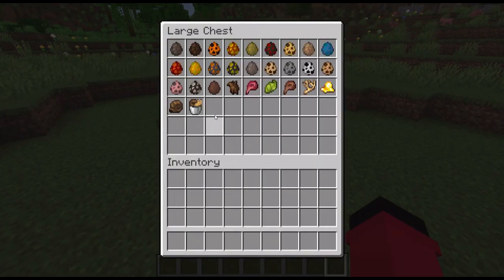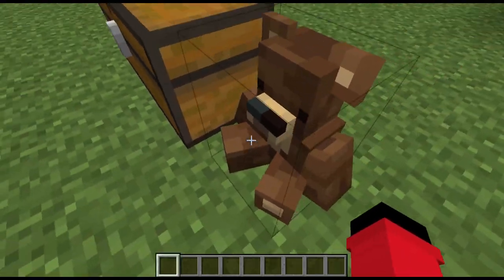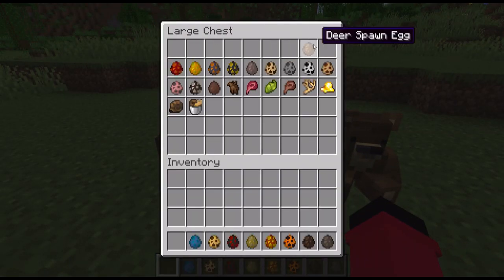There's just some little stuff that the mod adds in: there's venison, which is obviously deer meat, there's bear fur, snail shells, bucket of snail, and teddy bear, which is the only block it adds in. But come on, look at it - it's adorable. Let's jump right into it.